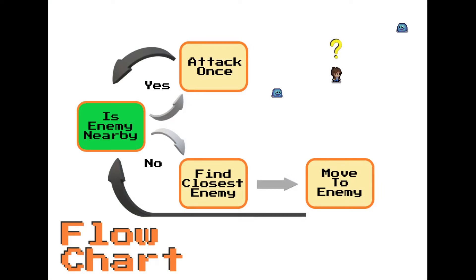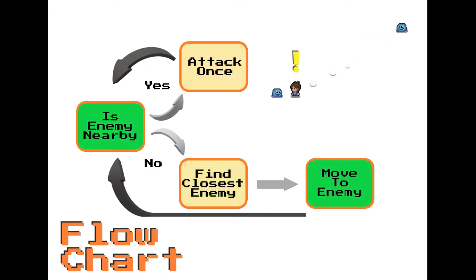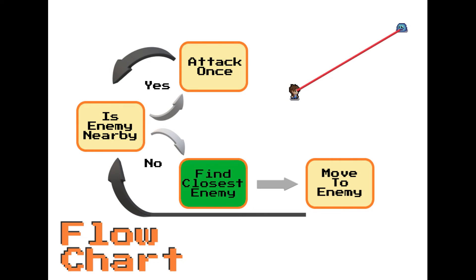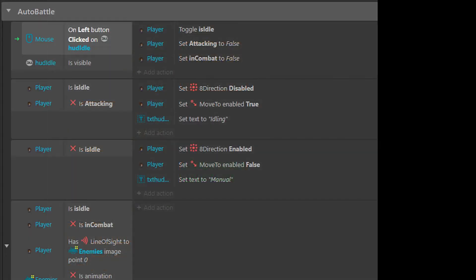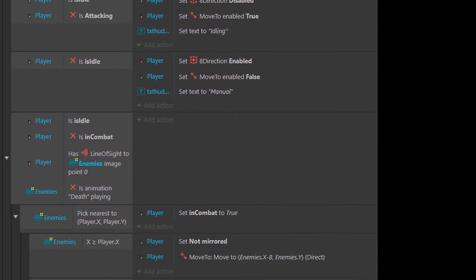While he is in idle mode he runs a very basic AI routine. He starts by checking: is there any enemy nearby? If no, we find the closest enemy. Once that enemy is found we automatically move to it, then recheck if there are enemies nearby in case something killed the enemy on the way. If yes, we attack and then check again. If no, find nearest — and it just continues to loop, finding the closest enemy, moving to him, attacking until he's dead, then moving to the next closest.